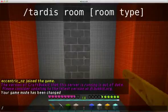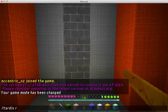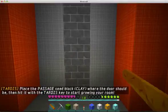Let's grow a TARDIS room. The command is slash TARDIS room, and then the room type. For example, to grow a passageway you would type slash TARDIS room passage.